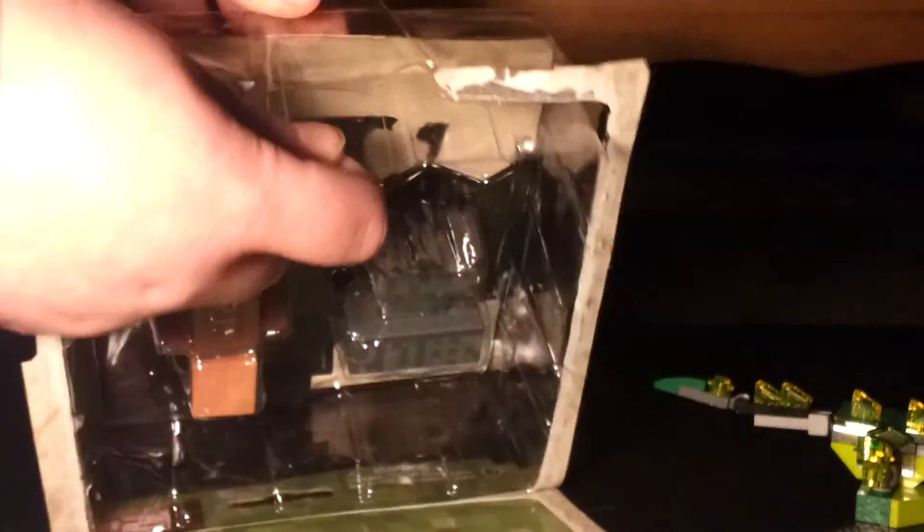I found a really cool way to open these if you ever want to put the characters back inside. You just cut the bottom here, and then you open it up like this, and you can put them back in here if you want, and then just put it up there and close it back down, and it looks like it's never been taken out of the package, which is quite cool.